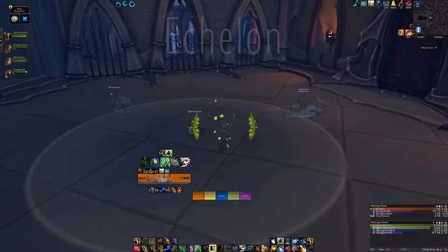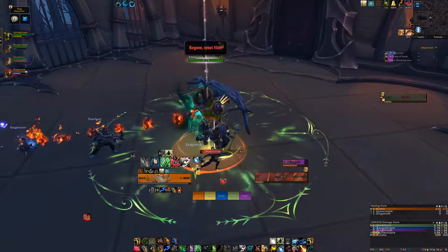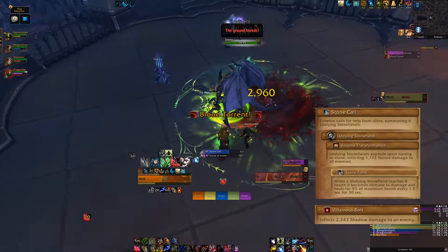The next boss, Echelon, pops out of these doors at the top of the stairs so be ready. Echelon's encounter revolves around six adds which spawn and need to be destroyed after death.